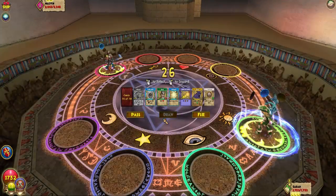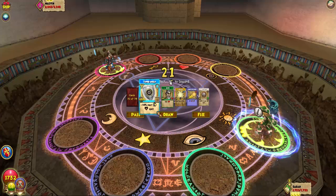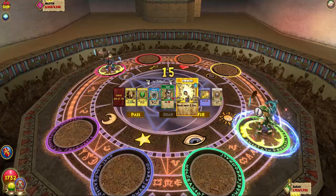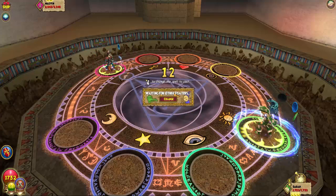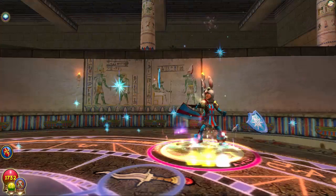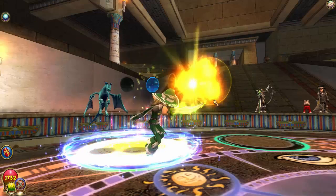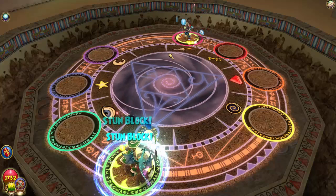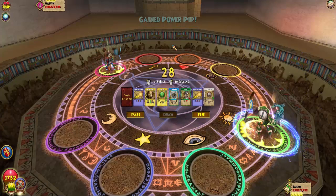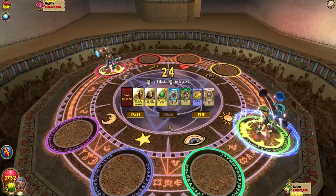Okay guys, we got a match. I'm going to cloak this Stun Block and get rid of this Reshuffle. He's already got a blade on and he's Ice — I don't like those blades over there, making me nervous. And of course I'm not first — when am I ever first? Now he's got two blades on. I poured a Detainer.